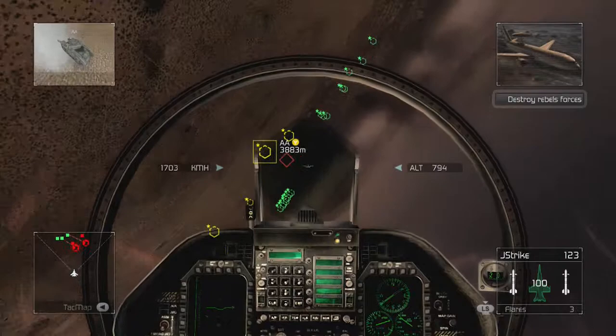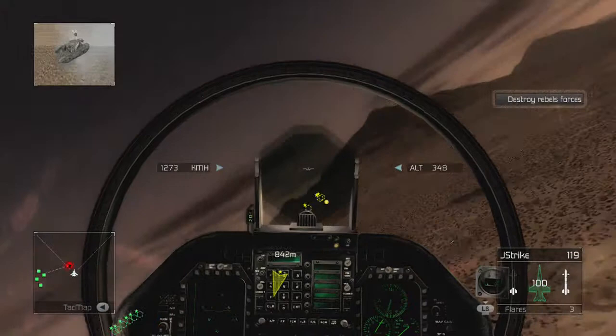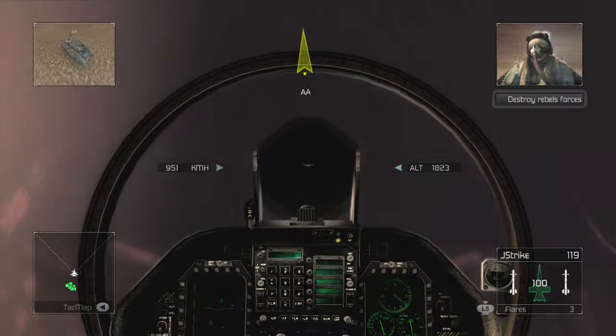Rebel convoy bearing 2-4-2, range 60 miles. You're clear to engage. We have a bead on the convoy, engaging now. Fox 2 tracking. Couldn't hit on the ground target. Looks like a kill. We can hit the nav point. Now we're heading to the next one.